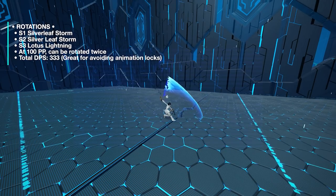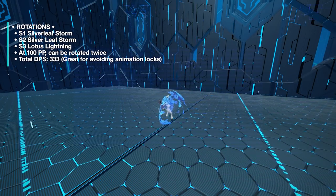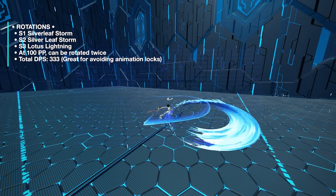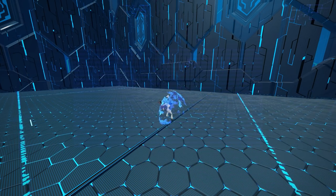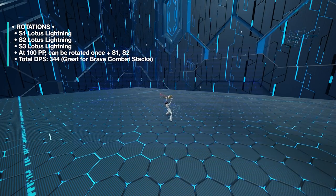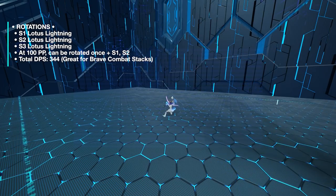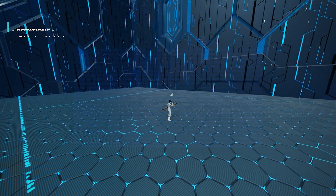It's too early to think of rotations, but we'll go ahead and drop a basic one. It's PP efficient, has higher overall DPS, and allows you to stay mobile. Since Silverleaf Storm can be cancelled halfway through each stage, you'd feel a lot safer using this combo rather than just spamming Lotus Lightning. Nothing wrong with the latter during boss breaks, but this one takes the cake so far. If you figured out a better rotation, please let us know down in the comments and we'll pin it.